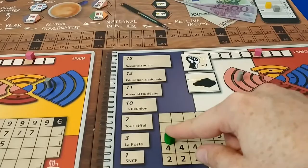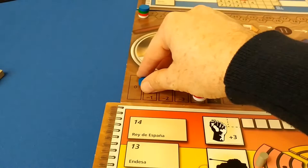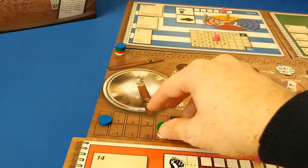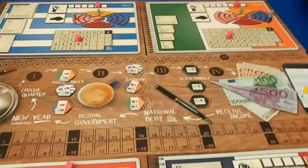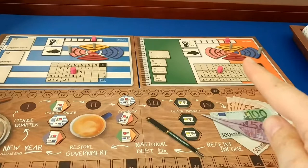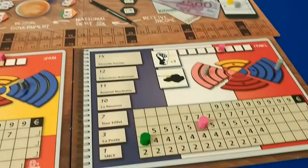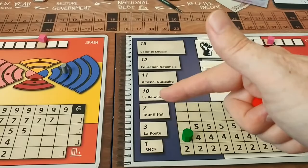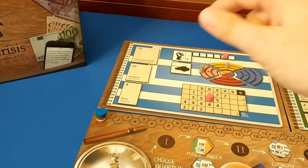When green invests in France, placing their marker on the four spot gets them $4 on the income track, moving from negative four to zero. On the second round of investments, you go from last to first: white, then red, then green, then blue. From this point, you invest in the second column at the five-dollar row, because that's where the pink marker currently is.